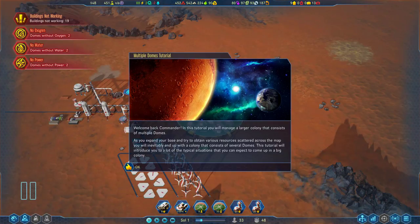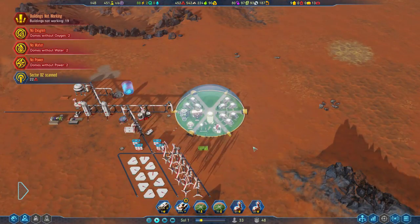In this tutorial, you will manage a larger colony that consists of multiple domes. As you expand your base and try to obtain various resources scattered across the map, you will inevitably end up with a colony that consists of several domes. This tutorial will introduce you to a lot of typical situations that you can expect to come up in a big colony.